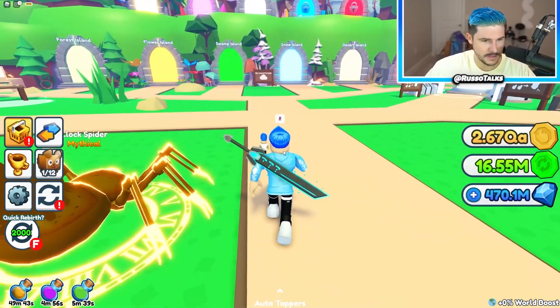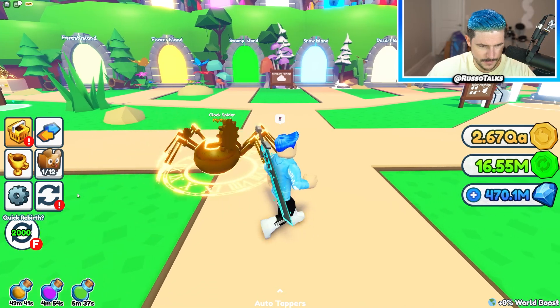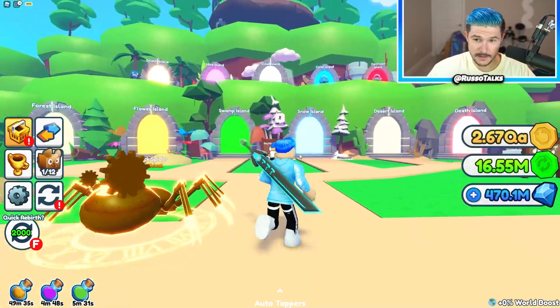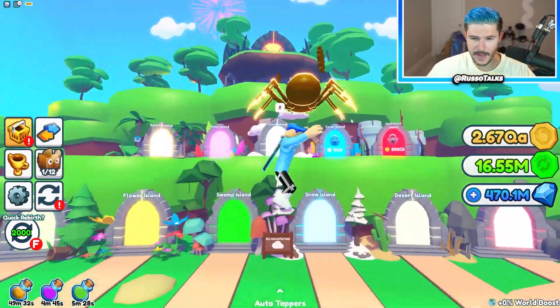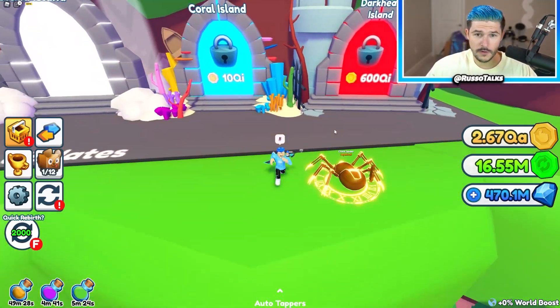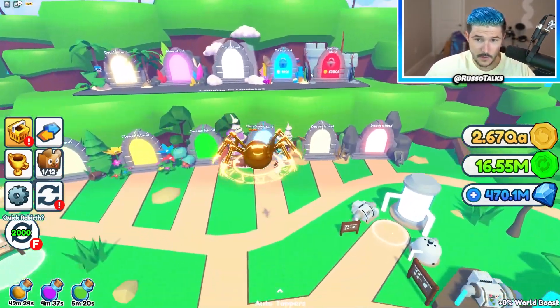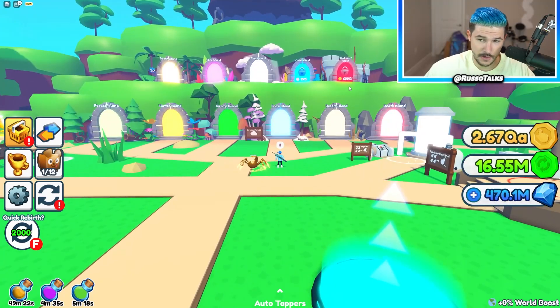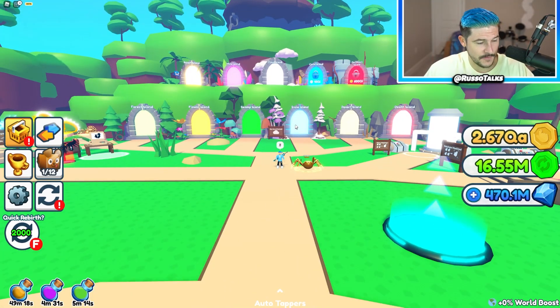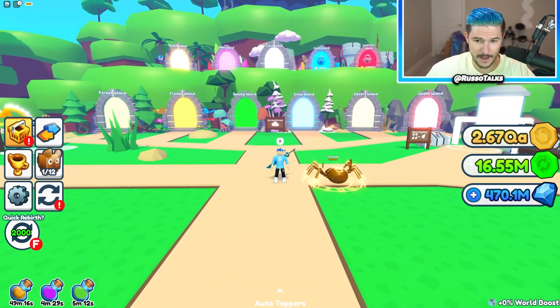In this Tapping Simulator update, it looks like we got some small UI tweaks. This thing's over here now. I don't know if they changed anything else, but we also got new islands. So first of all, which one's the new island? I think two new worlds in this update. They added Coral Island and they added Dark Heart Island. They also added a bunch of pets, the Game Pass, trading new exclusives, and tapping ranks.